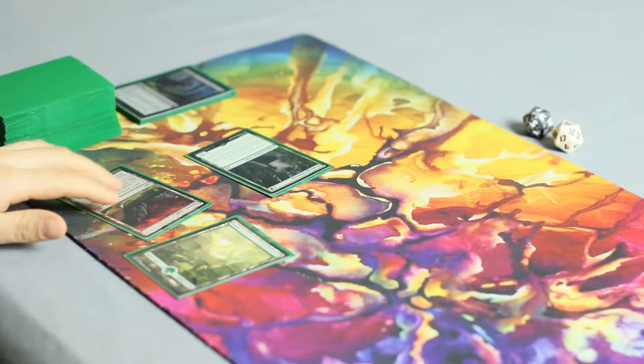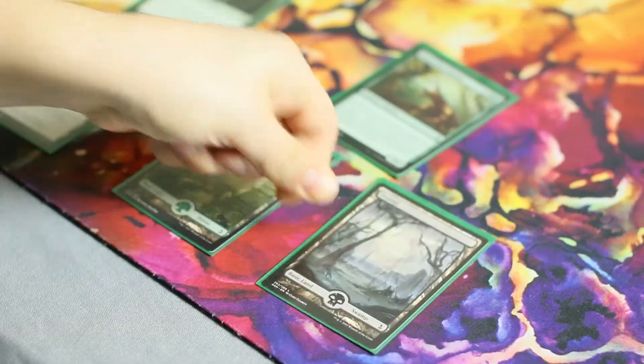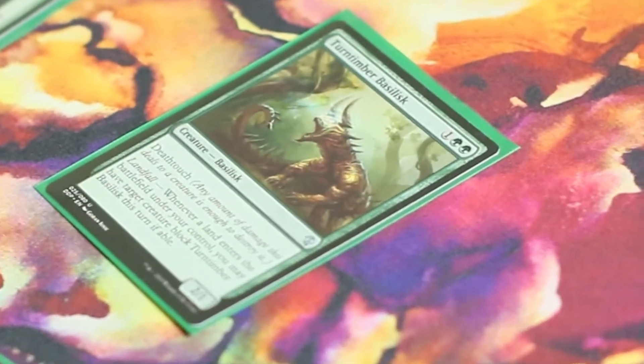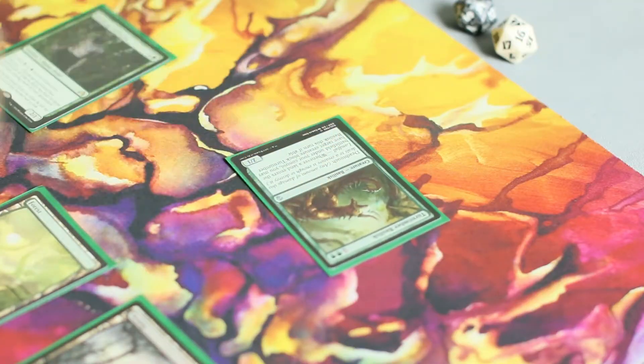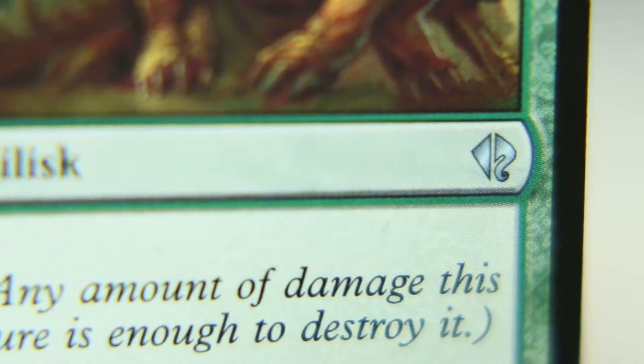Basically, for three mana, you get a 2/1 that can trade with anything it can block if need be. Then, whenever you play a land and it can attack, you can target untapped creatures with its deathtouch damage. This sort of makes it double as targeted removal. Turntimber Basilisk has been printed three times.